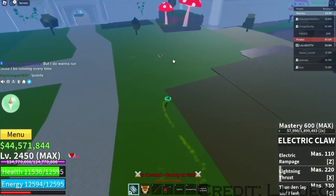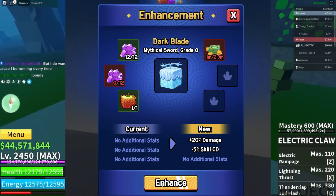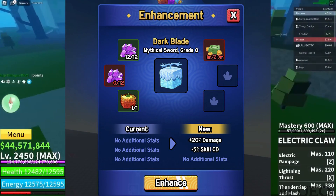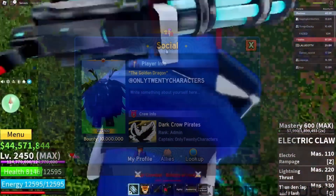New scrolls are coming to the game, probably for upgrading or maybe Fruit Awakenings. When upgrading your weapons, you might need to sacrifice fruits, which will be crazy to do. Imagine having to sacrifice a dragon.